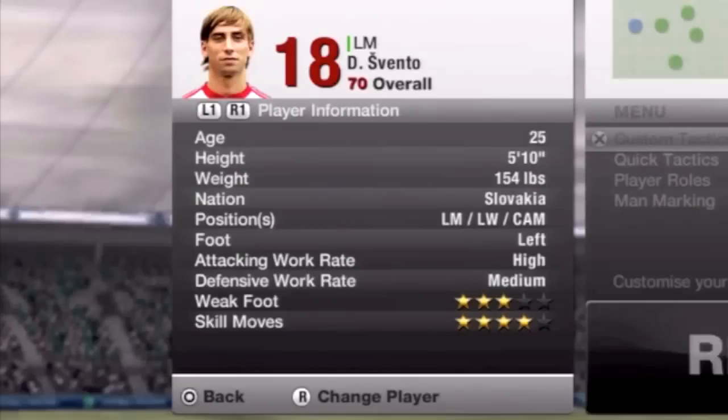What is up, Yao Sports? This is Dox with another episode of Hidden Gem. And this week, as promised, I do have a left midfielder, and it is Svento of Slovakia.